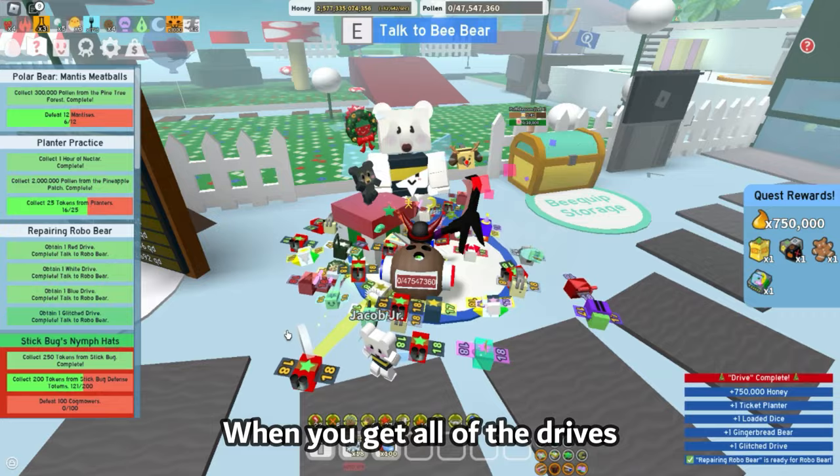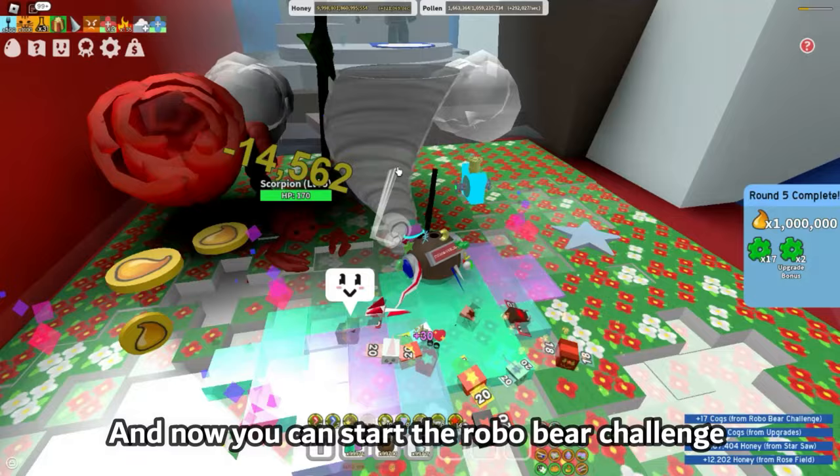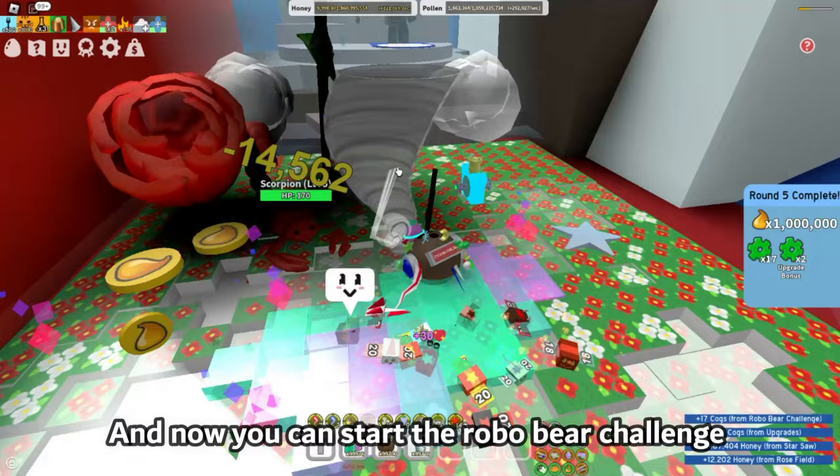When you get all of the drives, the repairing robo bear quest will automatically be completed, and now you can start the robo bear challenge with robo passes. You can get robo passes every 22 hours in the 30 bee zone from a dispenser, or buy them for 50 tickets. That's basically it — hopefully you learned something new, goodbye!